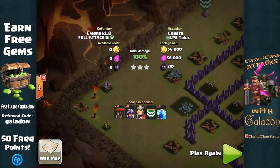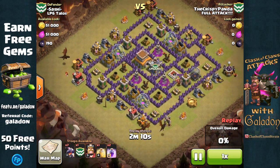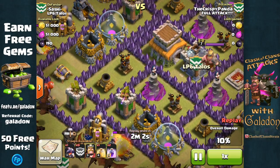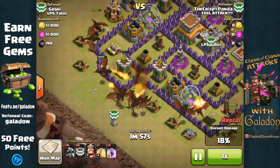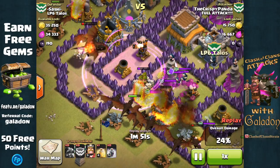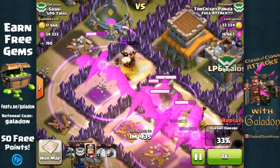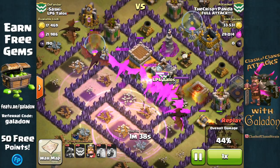Talos members weren't the only ones raining terror from the skies. Crispy Panda of Full Attack comes in with a full mass dragon raid against a well-upgraded Town Hall 8. Two air defenses are positioned off to the left — a definite downfall of this base design. A good deployment with a few dragons on the left, a few on the right, and a big pack in the center headed for those air defenses. Rage spells go down over the clan castle troops, and the dragons move in. Clan castle troops go down and both air defenses fall in a heartbeat.